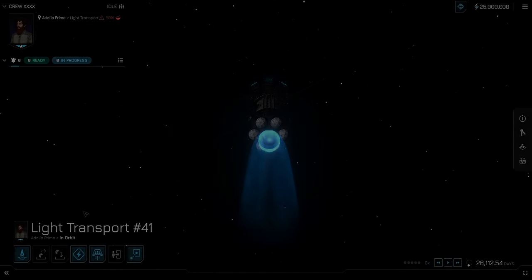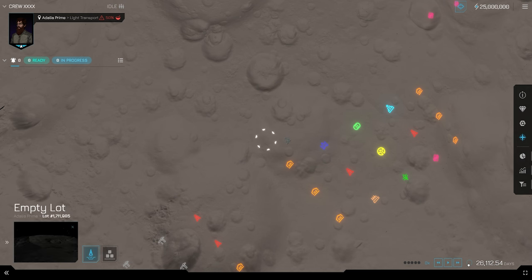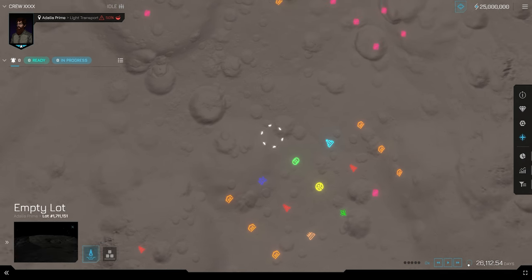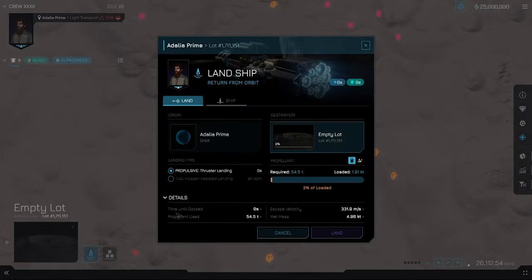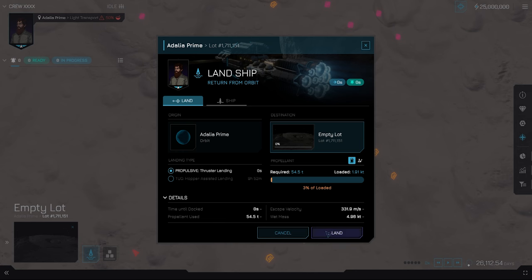Welcome to space! Let's get back down on solid ground. To land a ship, we have similar options to what we used to get into orbit. Simply navigate to the asteroid view and select an unused tile or spaceport, then select land ship. You'll be presented with a familiar menu — make your choice between hopper or propellant landing and select it.